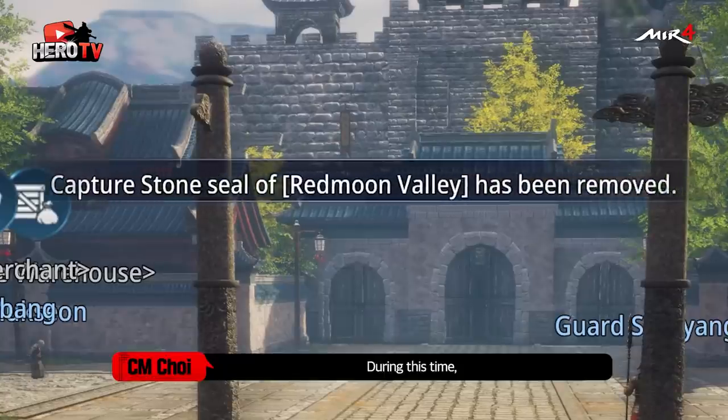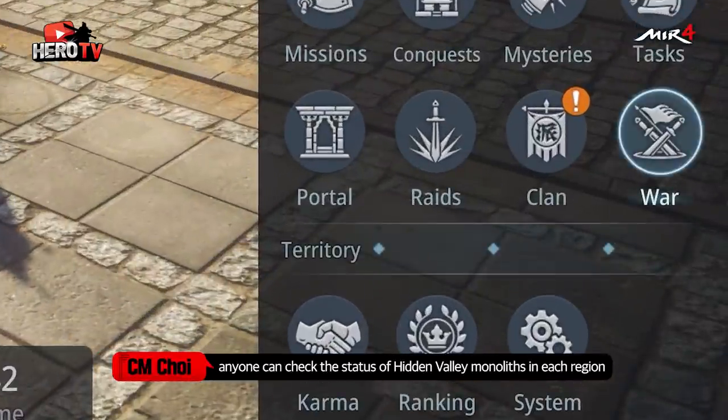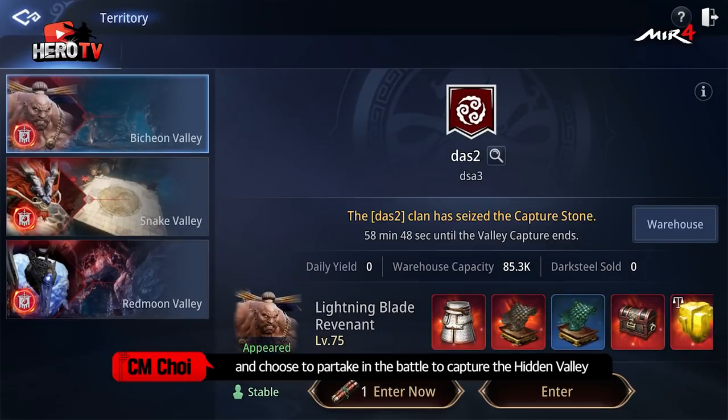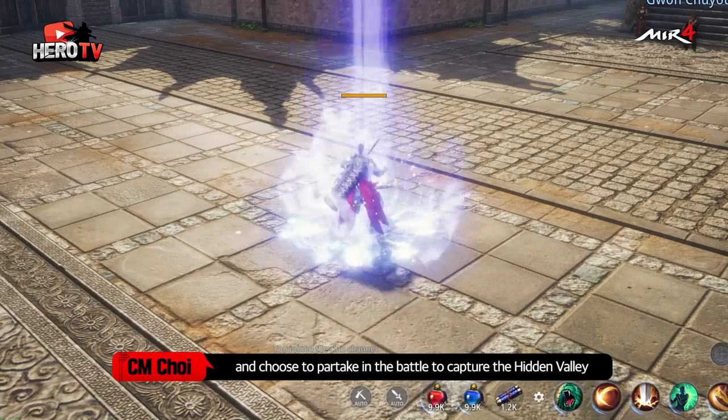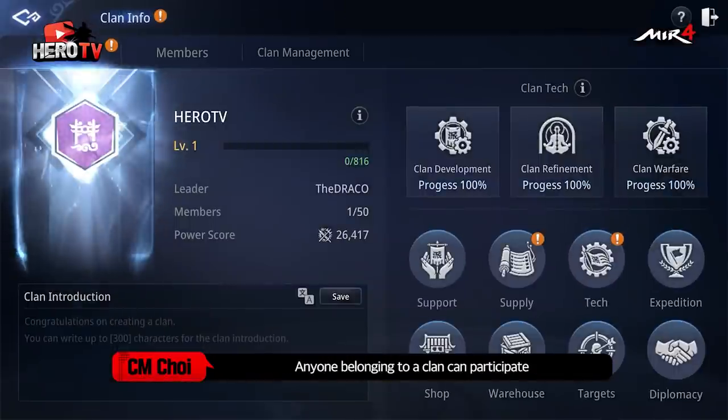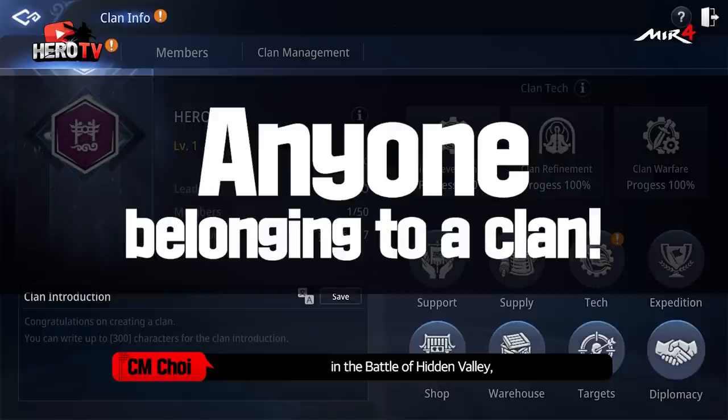During this time, anyone can check the status of Hidden Valley monoliths in each region through the War and Territory menu and choose to partake in the battle to capture the Hidden Valley in the name and honor of their clan. Anyone belonging to a clan can participate in the Battle of Hidden Valley.